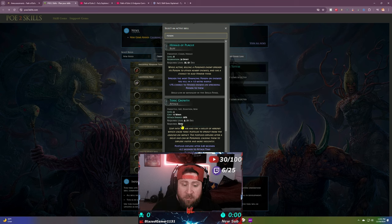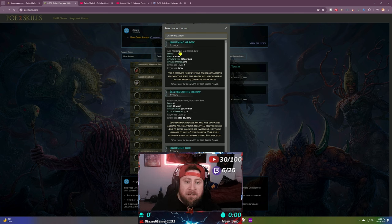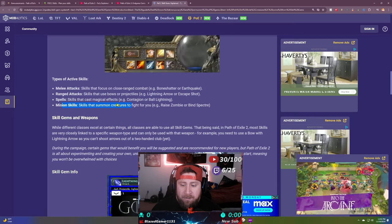Below the requirements it gives a description of what the skill does. Every gem that you find initially will be at level one. Take lightning arrow: at level one it requires a bow and no stat requirements beyond that. Importantly, you could not socket lightning arrow into a crossbow — you cannot use a crossbow in Path of Exile 2 to use lightning arrow.